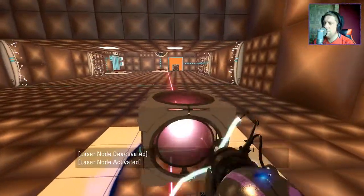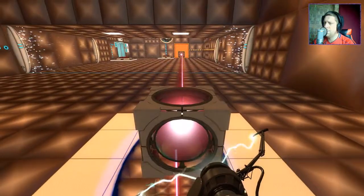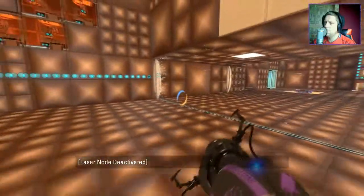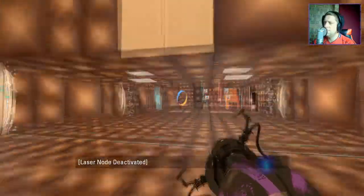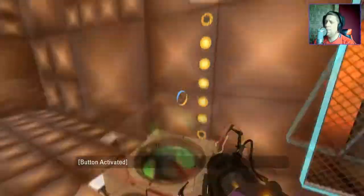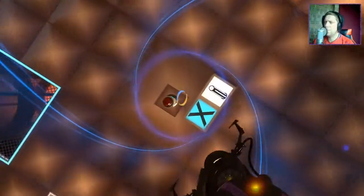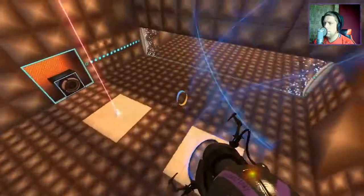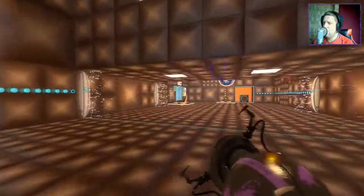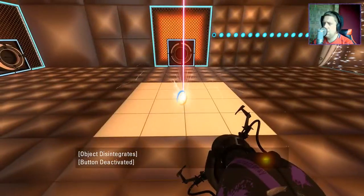Massively out there. There we go, let's try this instead. Save and continue. Okay, there's one exit requirement, and then we just need to repeat the process with the laser this time. I just need to put the cube there and fire that onto there, and we should be done.